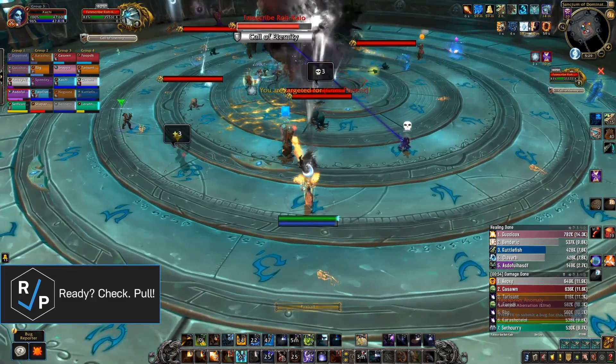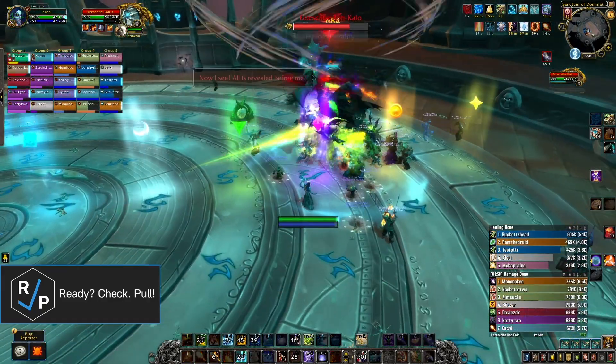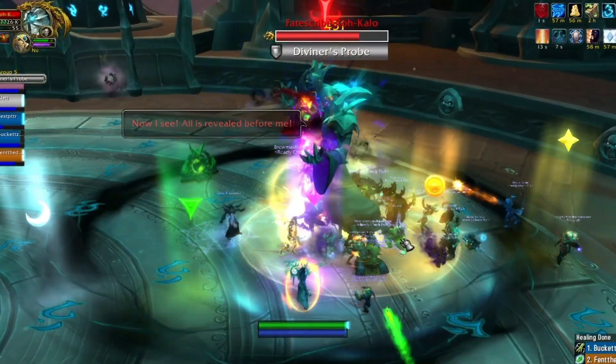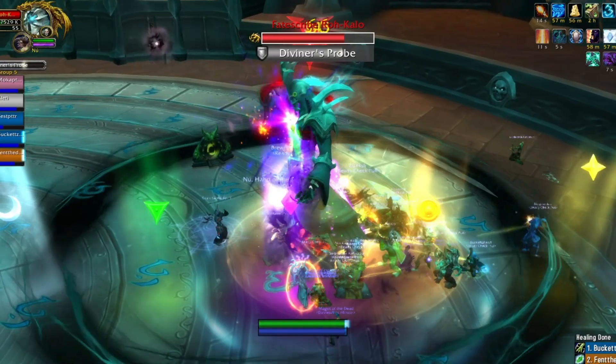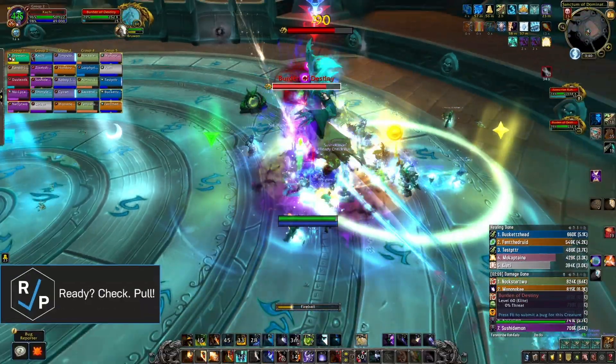When this add dies, it spawns a few other adds that need to be tanked, interrupted, and cleaved down. There's also a smaller fourth mechanic that's only for the tanks: whenever the boss switches targets, it spams a magic damage cast at that target a few times, so the tanks should be ready to use a defensive cooldown whenever they taunt swap.